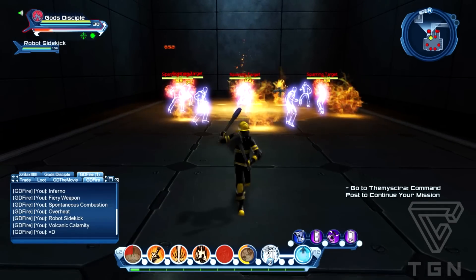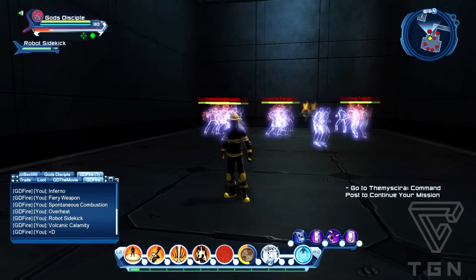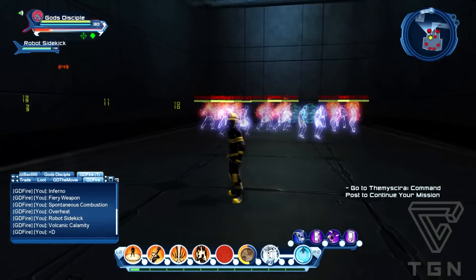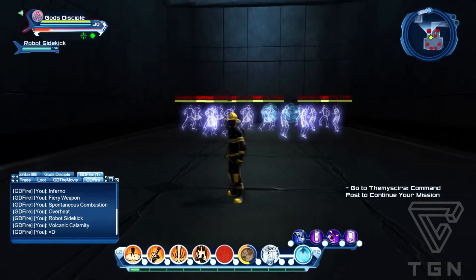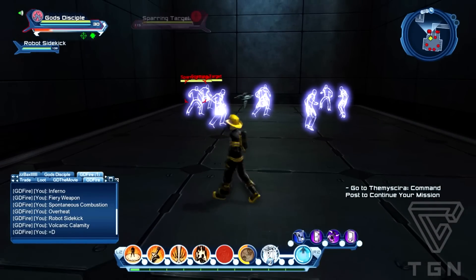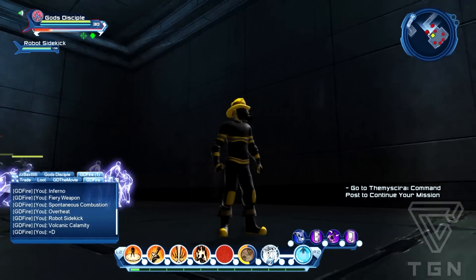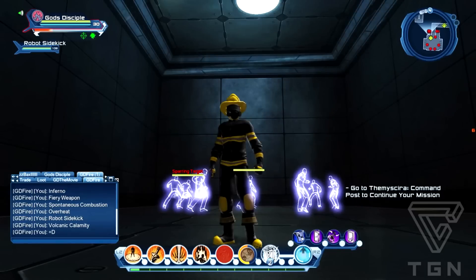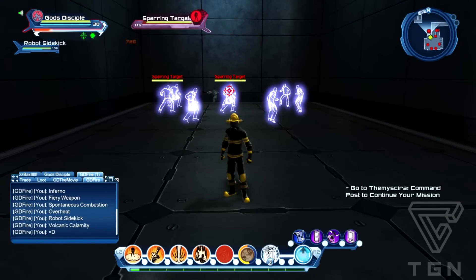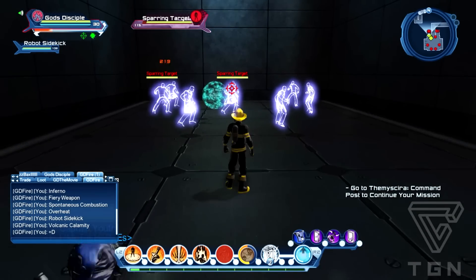So there we go - that's the normal setup for my fire DPS loadout. You've got your two damage over times, your buff move, your burst damage, damage over time from the sidekick, and your massive supercharge. My review of fire: big damage, nice damage over time, nice burst - but it is very power hungry.